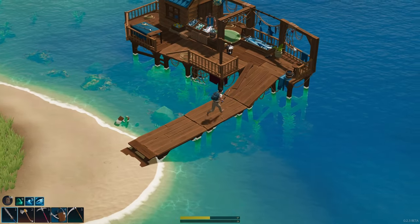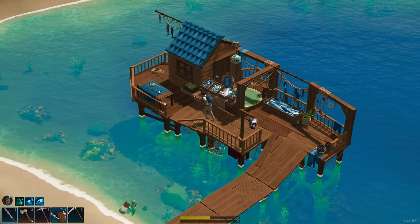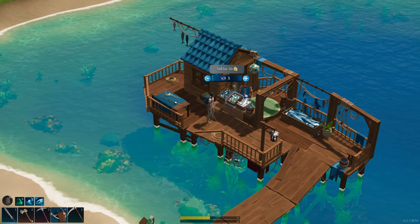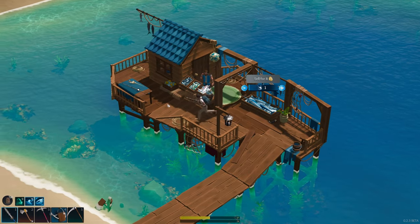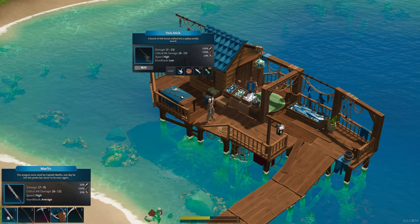Starting off, what would a fishing update be without a fisherman to buy and sell your fish at? You may have noticed before that there was a dock with a little shack that was all torn up — that has now been fixed up and is now home to Kevin the Fisherman. Kevin will buy the fish you catch, along with selling you a new sword called the fish stick — not to be confused with the marlin sword — and obviously he'll sell you a fishing rod.